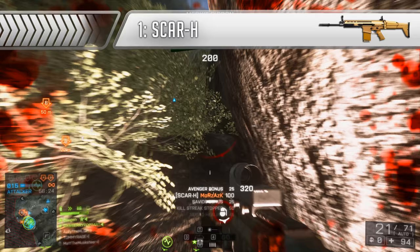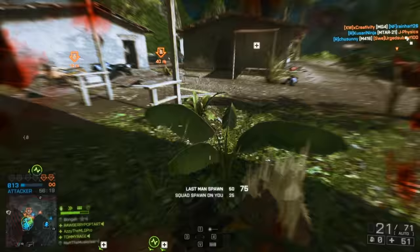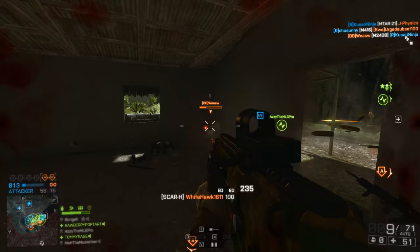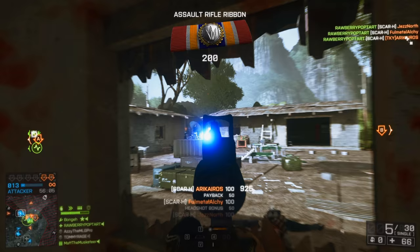And so we've reached the top spot — number one, the big dog, the Scar-H. My personal favourite assault rifle in Battlefield 4. The Scar is a very special beast. It deals a maximum damage of 34 and a minimum of 25, whereas all of the other assault rifles in the game only put out 25 max and 18 minimum. That's a pretty big advantage to have. And though it's only got a 20-round magazine and a rate of fire of 620 RPM, you can do some serious work with this bad boy at medium to long ranges.